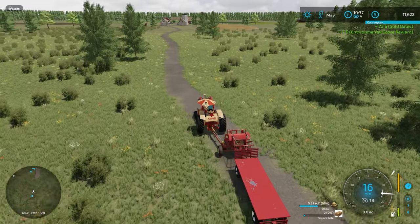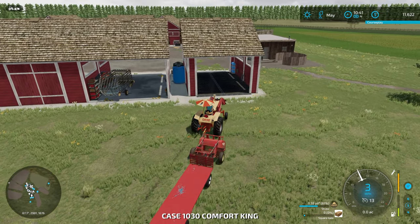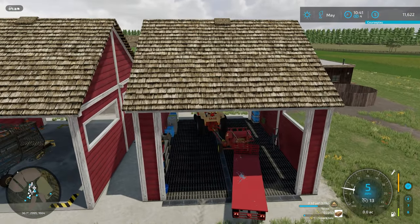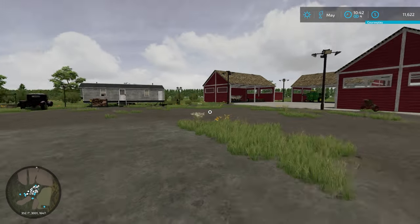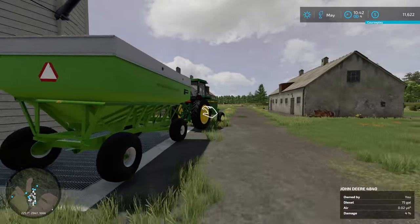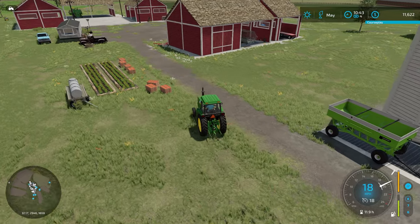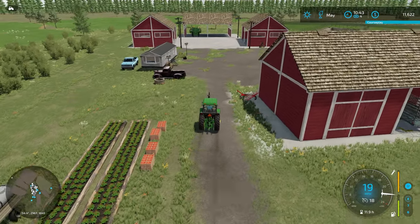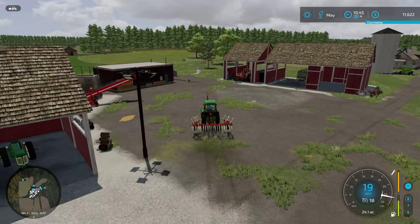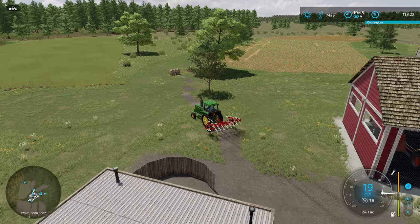We've got a few trees we want to cut down to expand the field. We'll drop the baler off at the wash bay for maintenance later, then get in the John Deere and hook up the cultivator. We'll figure out which trees to remove and start getting the field prepped for the next planting session. By the way — we're up to eleven thousand dollars now. That was about eight grand from the straw.